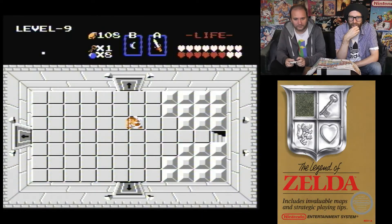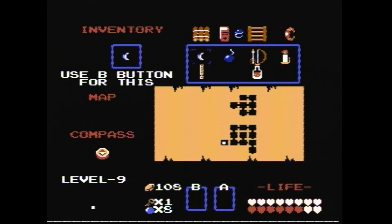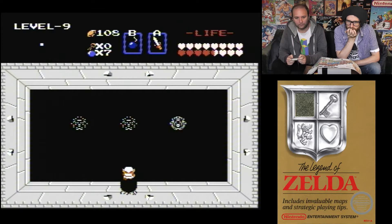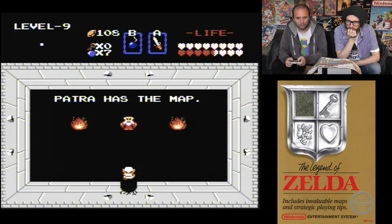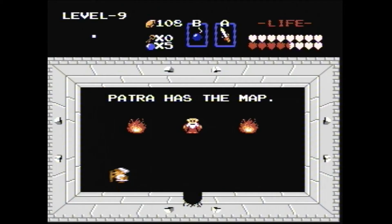Patra has the map. Dead end at the top. We know there's nothing there then. We've got no keys though — and we already bombed both of those walls. So we're stuck because we've got no keys.